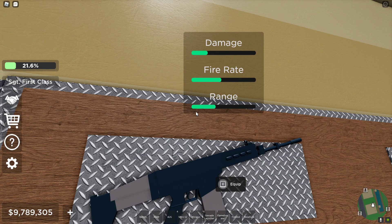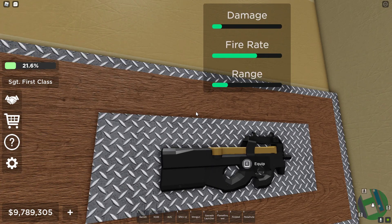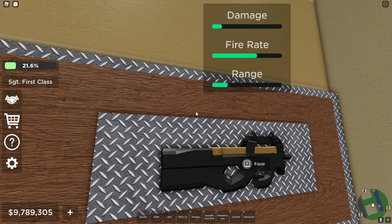Then we have the Fal, which does not much damage — a little bit of range, medium fire rate, and a little bit of damage. Then we have the P90: damage, a little bit; fire rate, a lot; range, not so good.